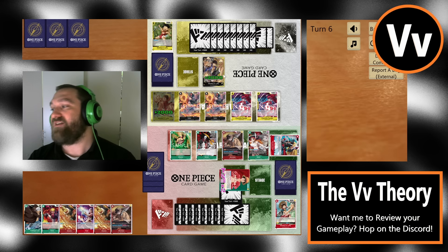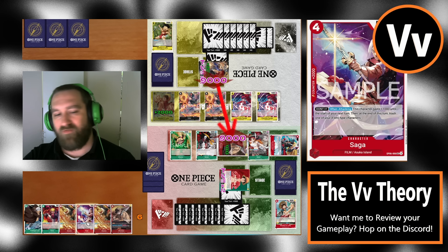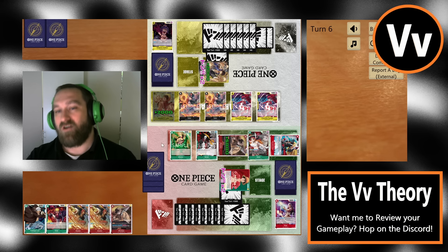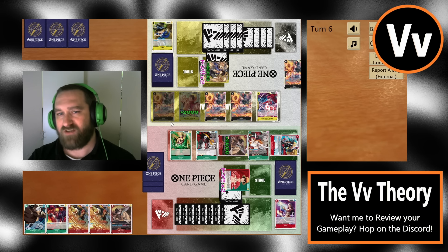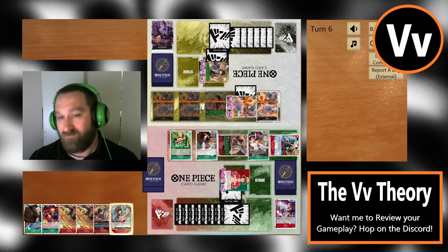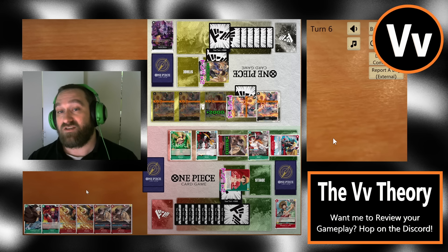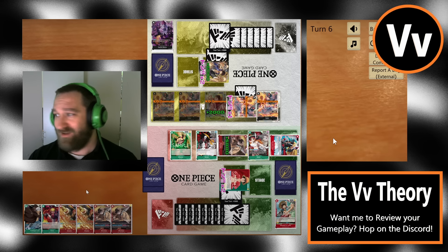The Black-Yellow Luffy player doesn't seem to have a Gecko Moria. He did a double Flampe and four Sabo searches and never saw his Gecko Moria — maybe it's just bad luck or he trashed one earlier. I'm truly confused why he keeps countering out of attacks when he has three blockers on the field. He has one life to spare and 7000 base power. All characters on the field are 5000 or less except one blocker — this is the perfect opportunity to get Sabos back in the trash and clear space for Gecko into double two-cost into double five-cost.